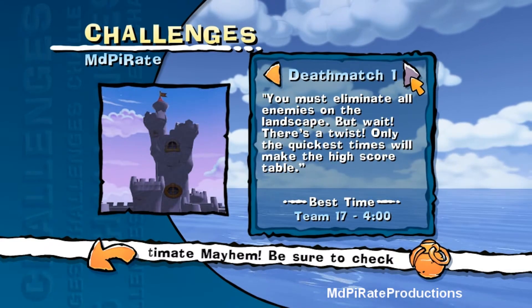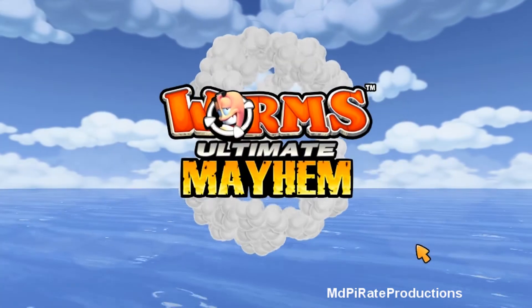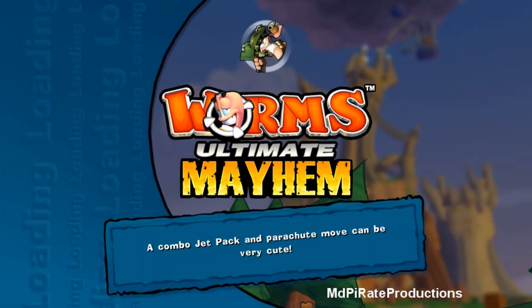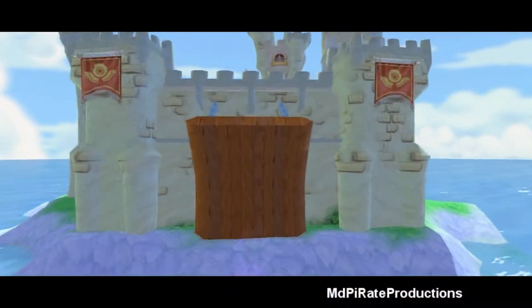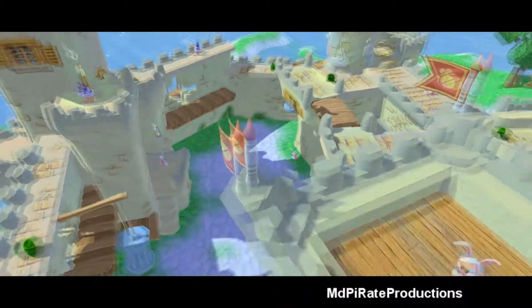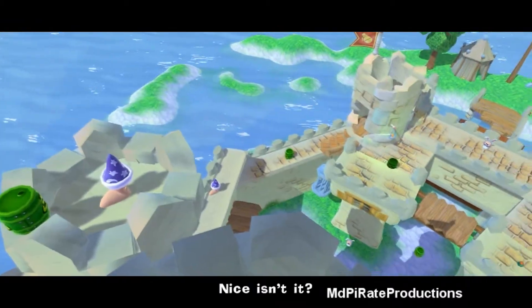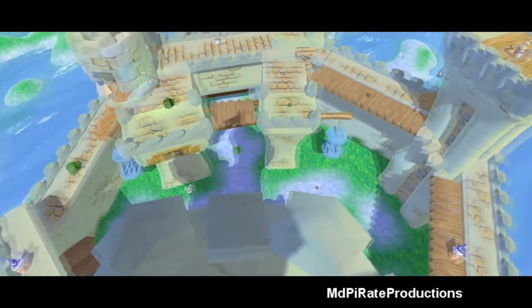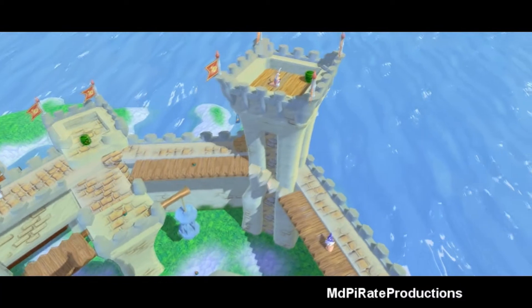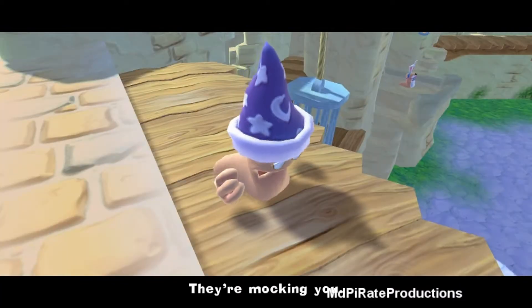Deathmatch 1! Let's have a quick look. So it looks like we're getting some normal Worms games now, but obviously they're against the clock. And instead of your normal game where time is counting down, this one is going to be counting up, I would say. This looks quite a cool map. Castle. Here are the enemy — I'll kick their ass. Hello Mr. Bunnyman.